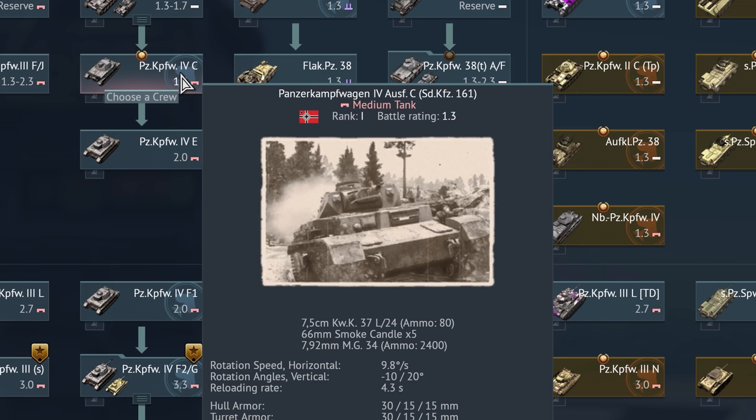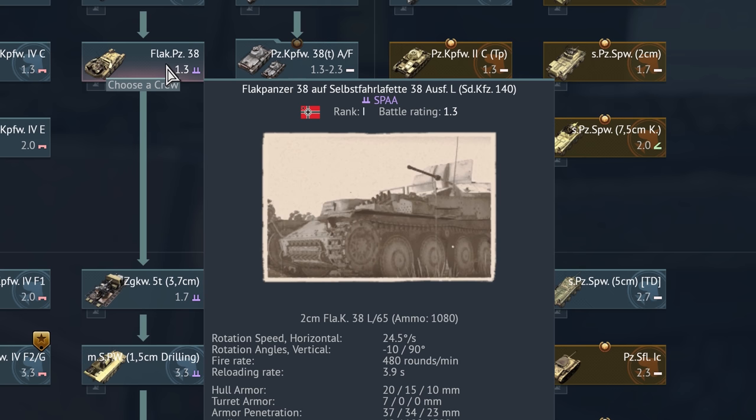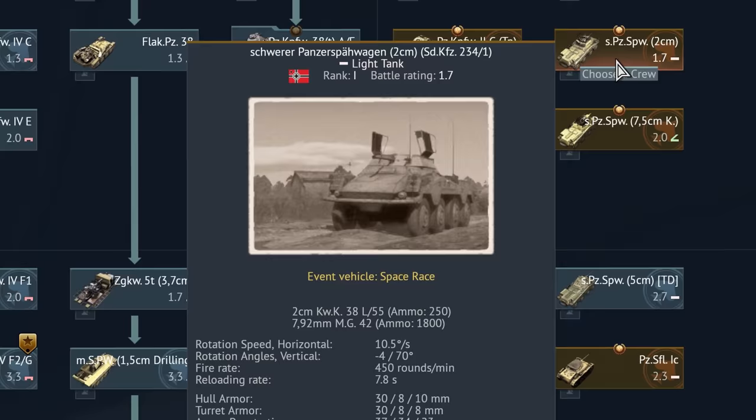Our first Panzer IV: die Panzerkampfwagen 4 Ausführung C Sonderkraftfahrzeug 161. Flakpanzer 38 auf Selbstfahr Lafette 38 Ausführung L Sonderkraftfahrzeug 140. Here we have the first mention of Selbstfahr Lafette — as I mentioned before, it's basically a self-propelled gun, just in this case not the classical SPG designation that you may be used to from the Allied side with big guns. This is an anti-aircraft cannon.